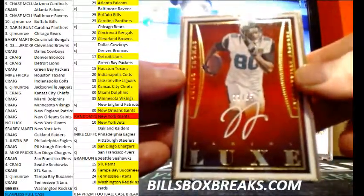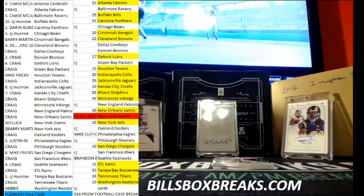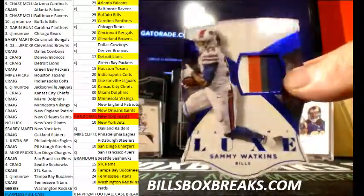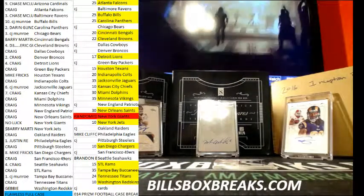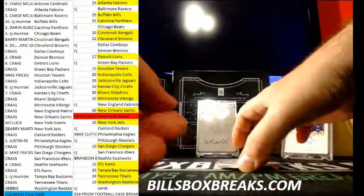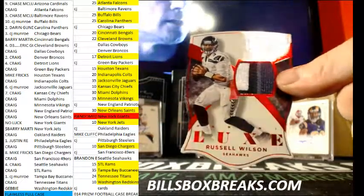And out of 25, Julius Thomas — nice one there, a lot of vets in these two boxes, 11 of 25. Sammy Watkins out of 25, nice four color patch there for Buffalo. And the last card, 43 out of 49, Russell Wilson, four color patch.